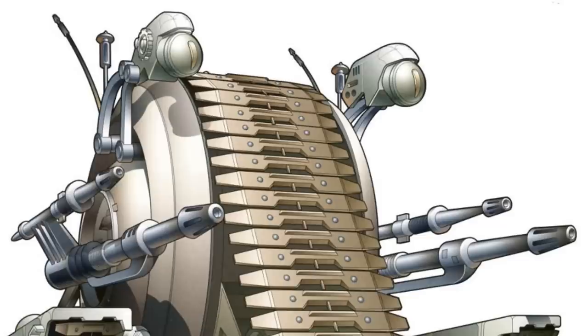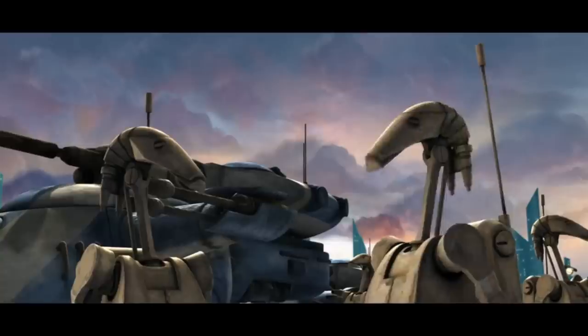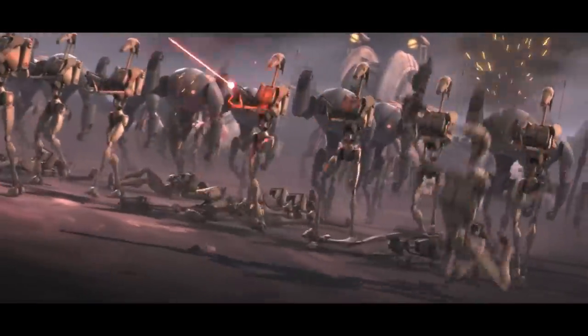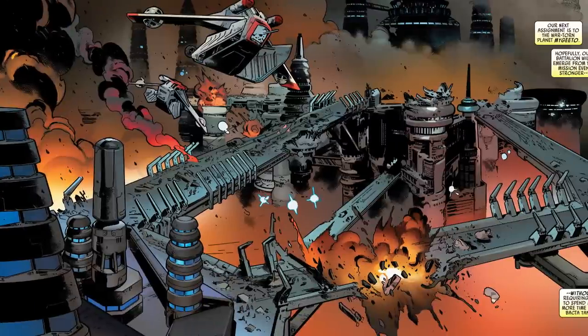Oppose the Republic did, and over the course of the Clone Wars, they could be seen on various worlds. On Christophsis, they were taken out on the bridge by AV-7 artillery. Later, they were a part of an invasion force on Malastare, and would have their droid brains fried by the electro-proton bomb. Then they were found on Megiddo, and most notably on Kashyyyk.